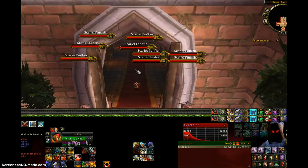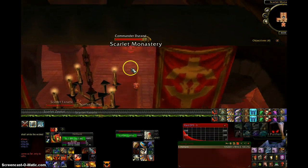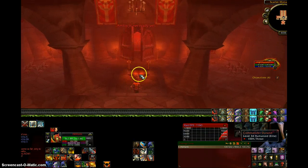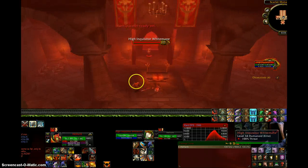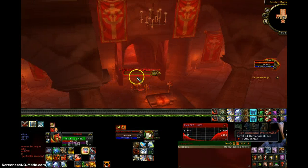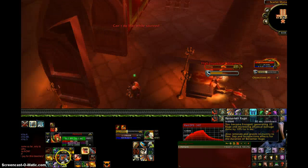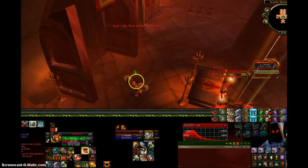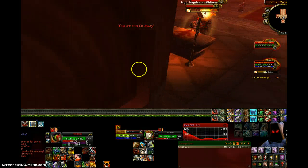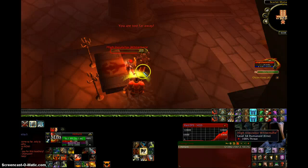This part is basically the same except I think they added fewer mobs or moved them to a different position because I remember they were in a different place before. Almost a one shot. It used to be when you get stunned here you could use your trinket, but apparently they changed that. Those bosses went down pretty easy.